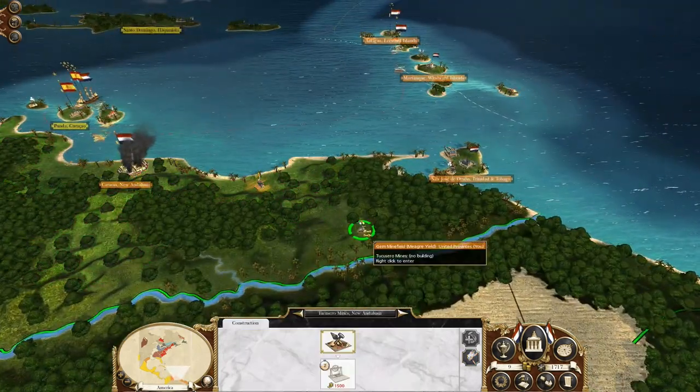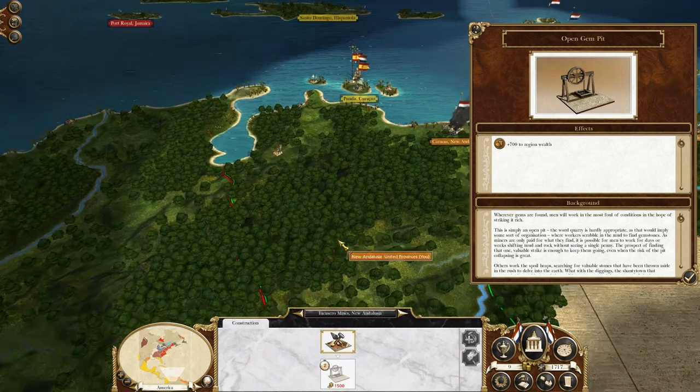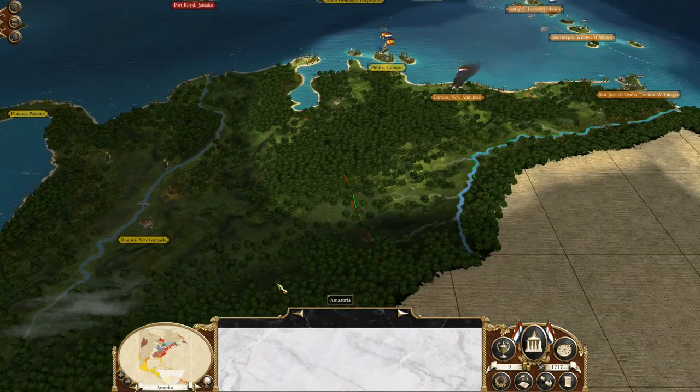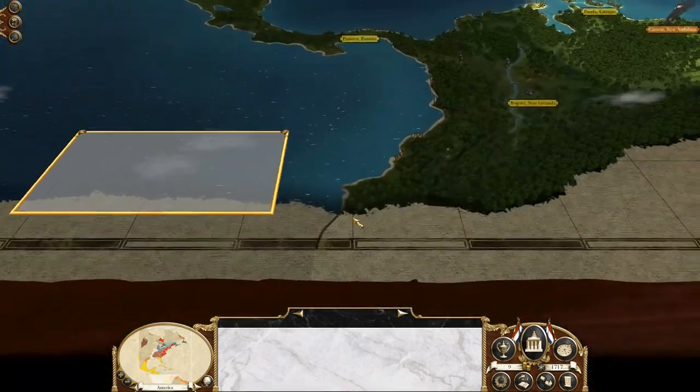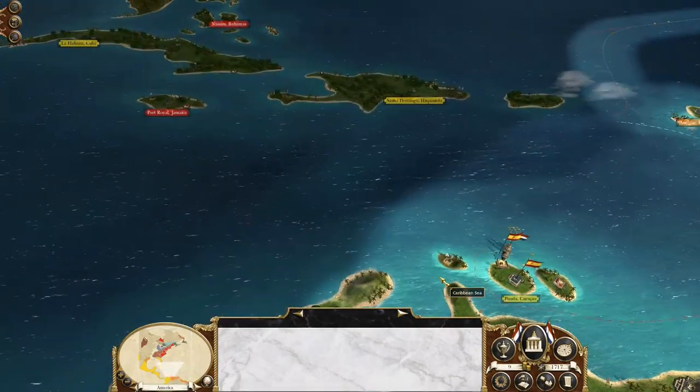So does this gem mine have... it doesn't even have a mine. Wow, that is a shame. We're going after this one too. Granada. Bogota — yeah, that's Colombia right there.